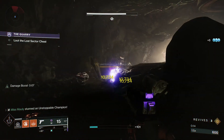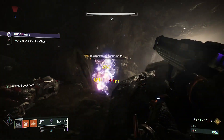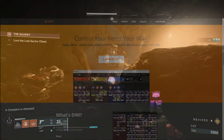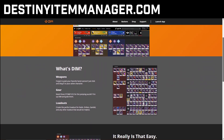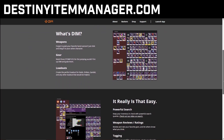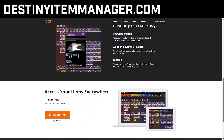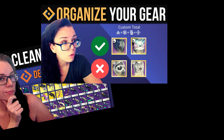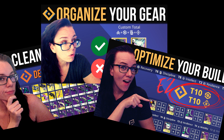Now that you have all that information, let's use it to clean out our vault. For this, we're going to be using destinyitemanager.com. DIM is a third party browser app that helps you organize your inventory, create loadouts, view vendors, bounties, and so much more. There are many other apps out there, but DIM is a must-use app if you play Destiny. I have many other videos on my channel on the many facets of DIM — I'll leave a link in the description.